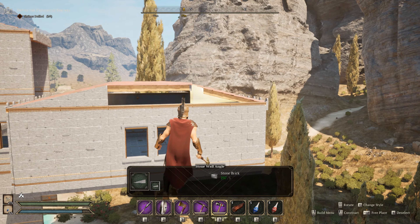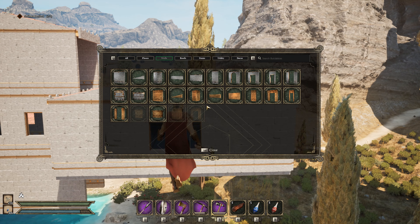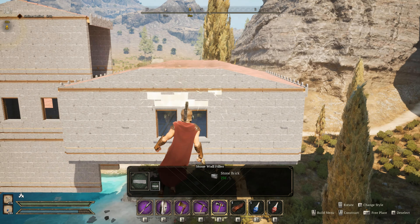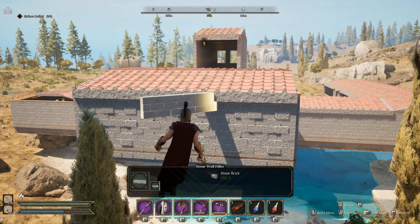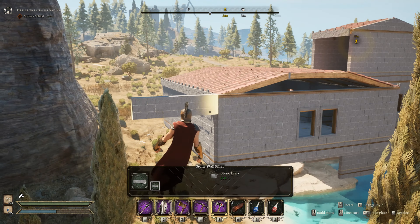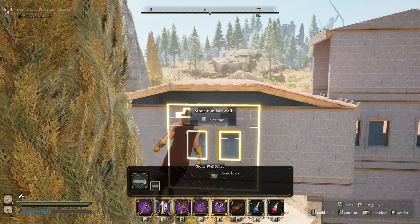The style of the building pieces look really, really nice. I think it'll be pretty much impossible to build a bad-looking building out of the stone building pieces, because just the basic walls and the basic columns look so good. I'm a huge fan of the design of the building pieces, and they are planning on adding a lot more building pieces to the game as well, so that's something that's just going to get even more improved in the future.